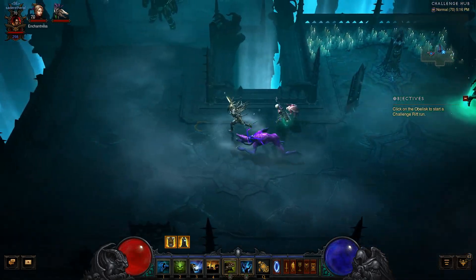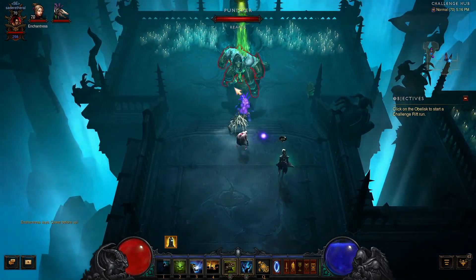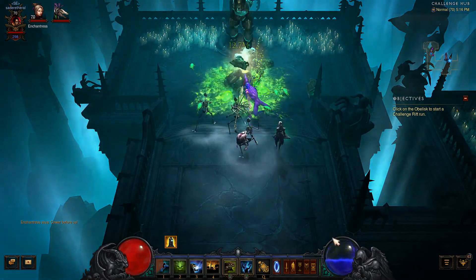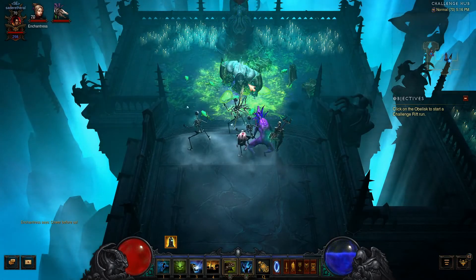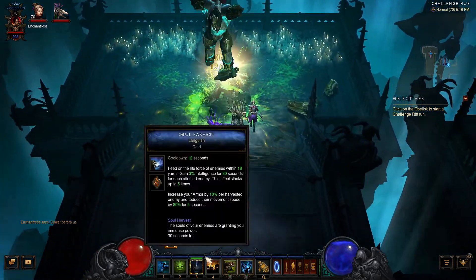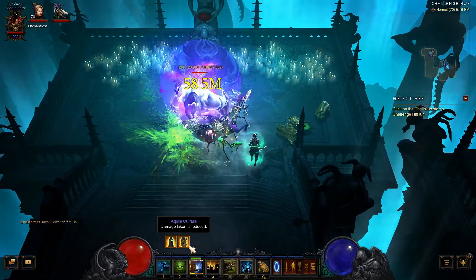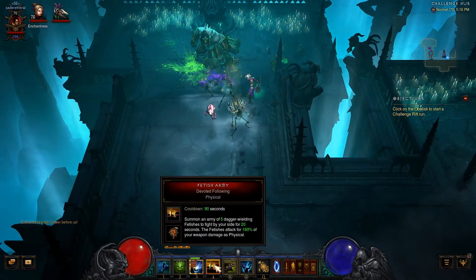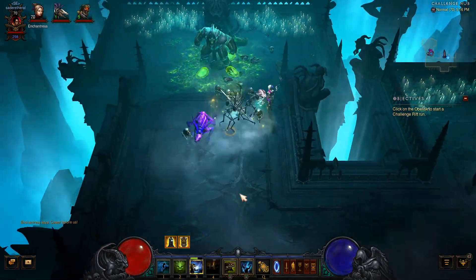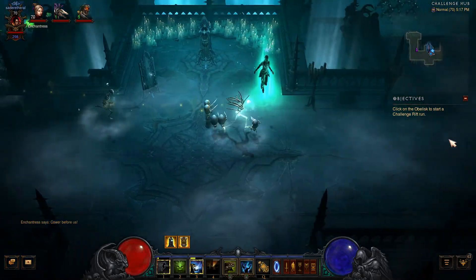Now our actual spells. We've got Spirit Walk for movement. We've got Acid Cloud Bombs, so we're just going to drop acid on top of things — though that's going to eat up a lot of mana, so we'll throw our Toads to get mana back. We have Soul Harvest for armor — use that on stacks of enemies. We have Fetish Army, and we're also using Haunt with Poison Spirit.